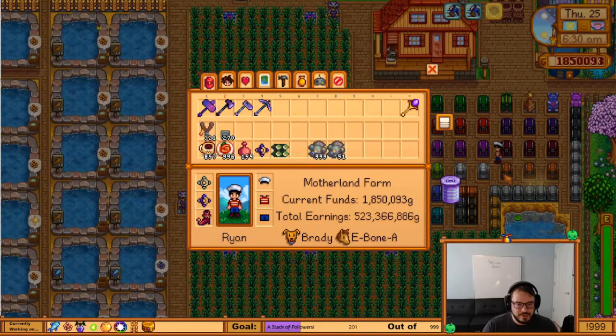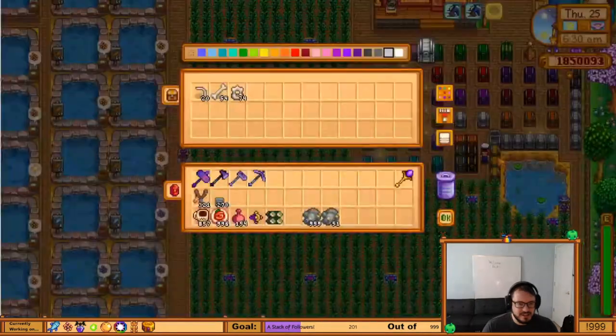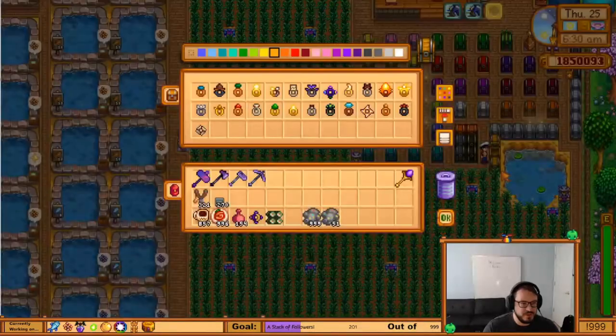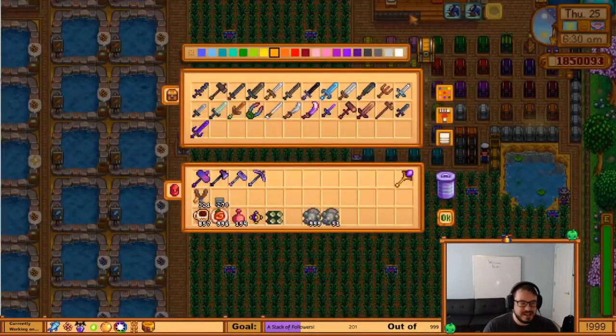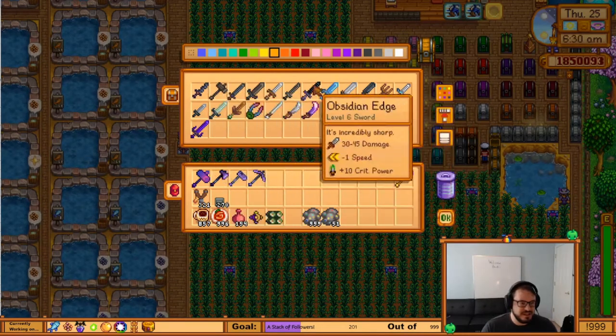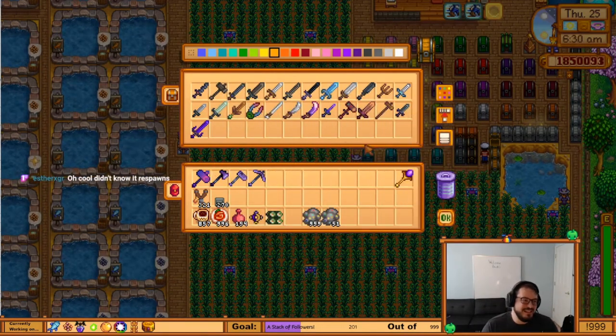So that's the whole first row there. These down here are just swords, boots, and rings. I kind of have one copy of each in these. And then inside my house, I've got a whole bunch of other extras of these things. Kind of just like, I don't technically need these, but I think it's a cool place to have it all.